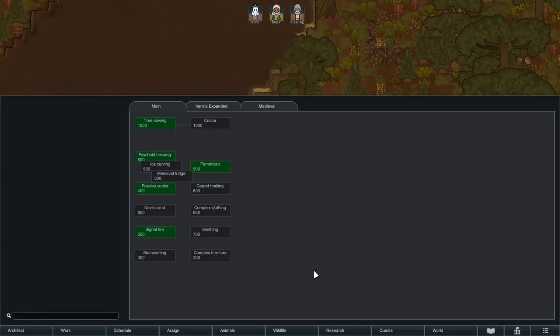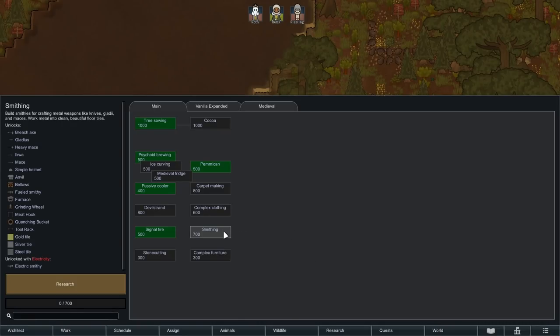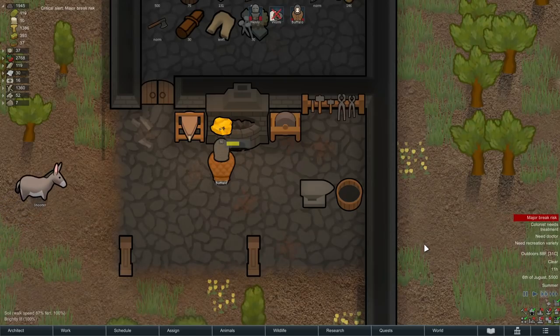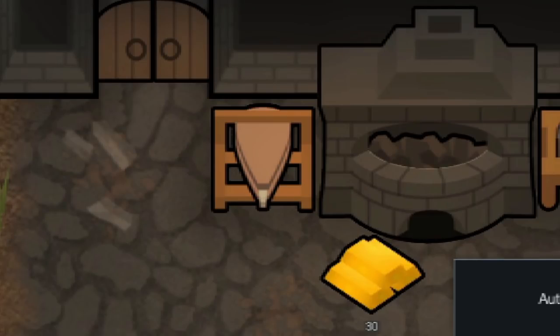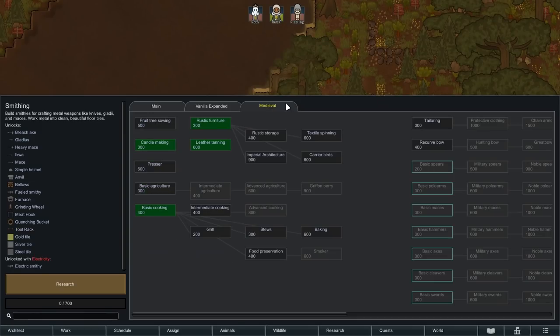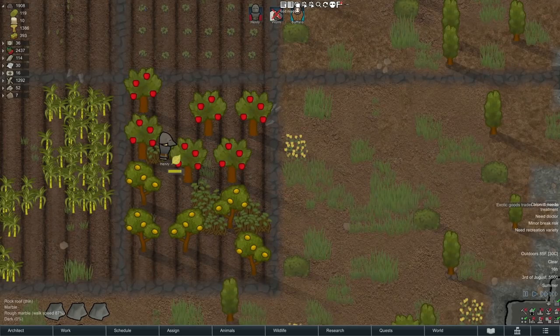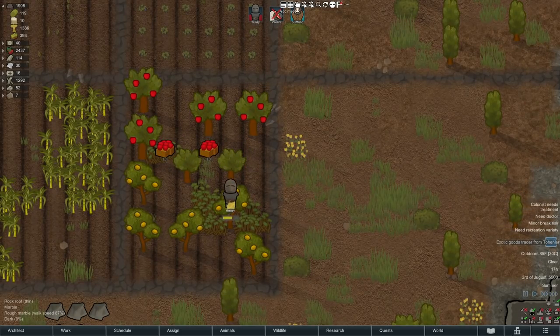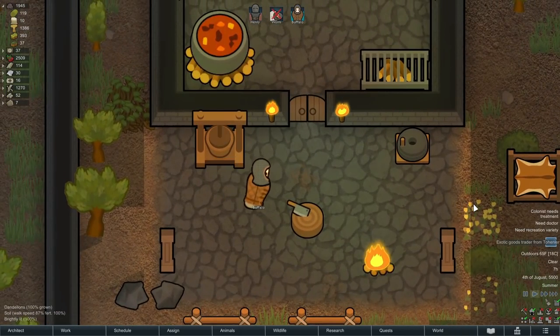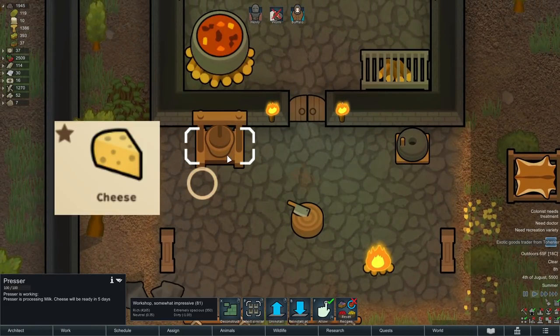Now let's go through the rest of the awesome content Medieval Overhaul adds. In our basic research tree, once we unlock Smithing we get two new production stations: the Anvil, a workstation to create metal weaponry and armor, and the Furnace, where you refine metal ore into metal bars. Plus there are cute items like bellows, a grinding wheel, a quenching bucket, and a tool rack you can place near workstations to increase production speed — similar to a tool cabinet in the base game.